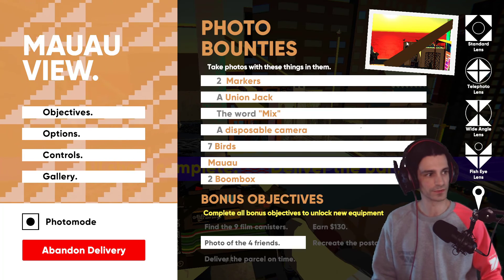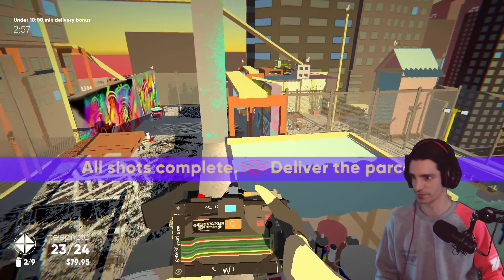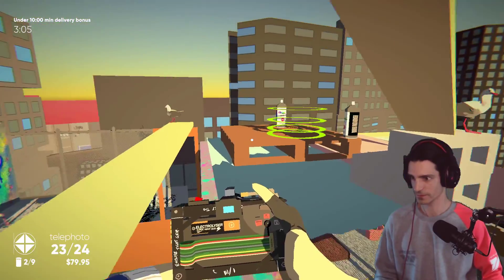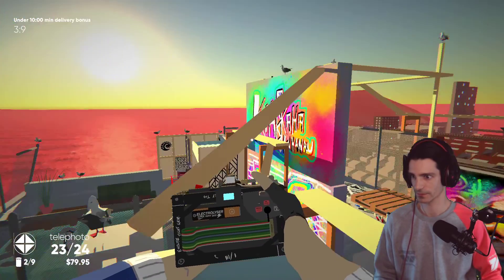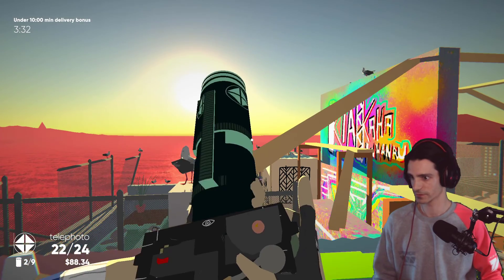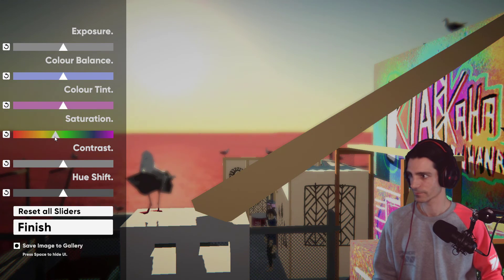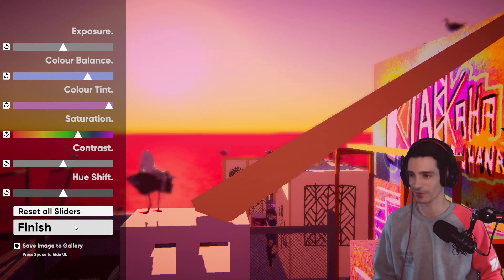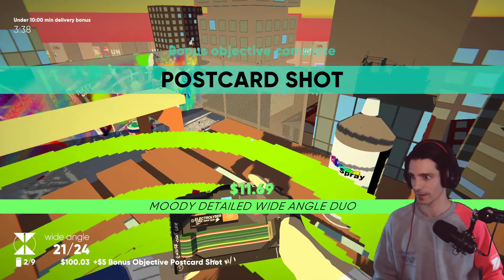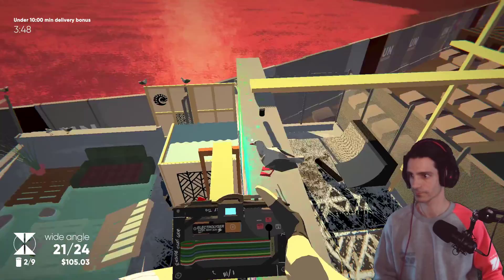So we have to recreate the postcard that we see on the top here, collect the different canisters, and earn some money by taking some pictures. It's a little bit slow the way you move. So let's go for a wide angle — something like this. Looks a little bit like the postcard. And now we want to collect some canisters. One.